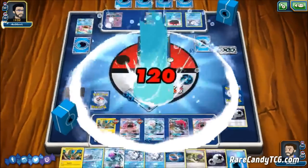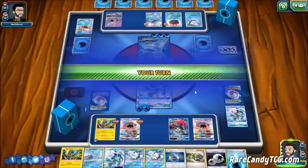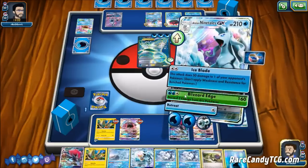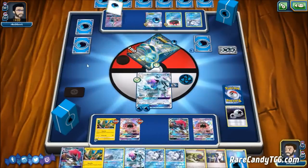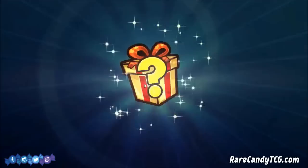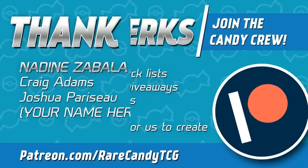Our opponent promotes Glaceon and does Second Bite, knocking out our Ninetales. So we promote the benched Ninetales, and we have the Choice Band and Energy in hand to finish it off. We do Blizzard Edge taking the knockout on Glaceon for the last prize of the game. Definitely glad our opponent played into our strategy there at the very end. I hope you guys enjoyed this look at Alolan Ninetales with Zoroark — you can see how Zoroark is nice in the late game, letting you discard extra cards you won't need, giving extra draw power and putting water energies in the discard.